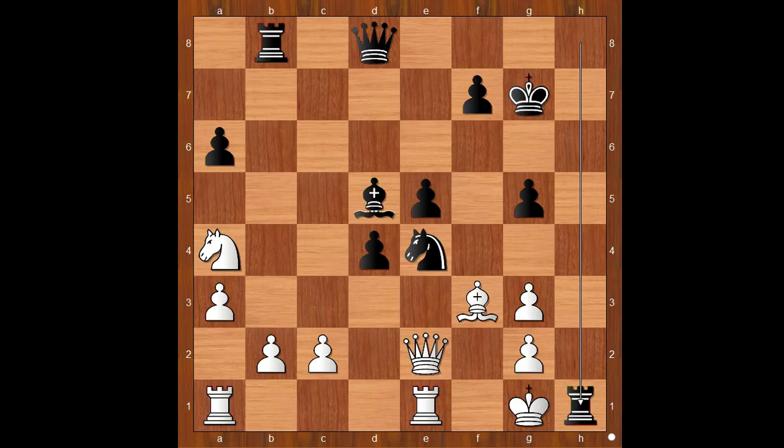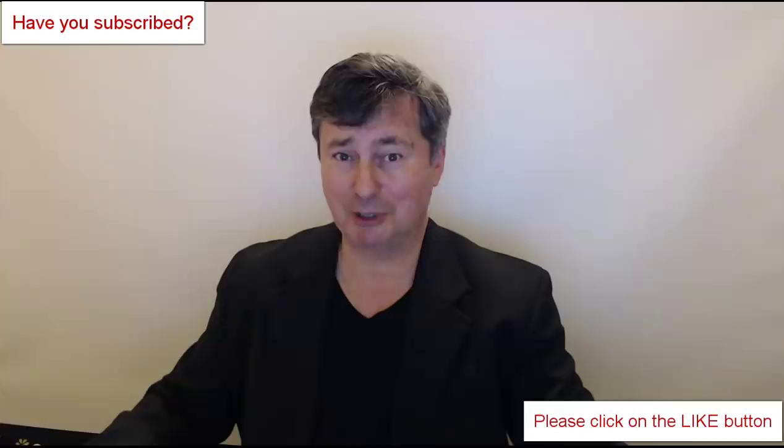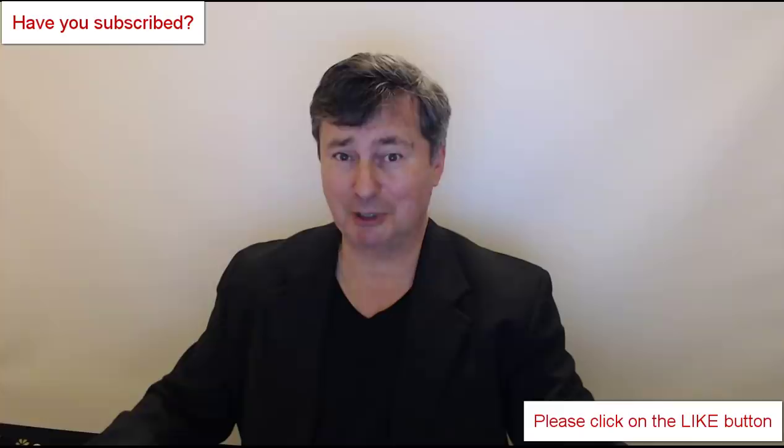Jovana Rapport resigned in view of the continuation: king takes rook, then knight takes pawn on g3 check, winning the queen. After the g5 pawn push at move 11, there was an illusion that the black king may not be safe. But black controlled the center, which added to the security of the black king. What do you think of this game? I hope that you enjoyed watching this video. I wish you good luck with your chess, and bye for now.